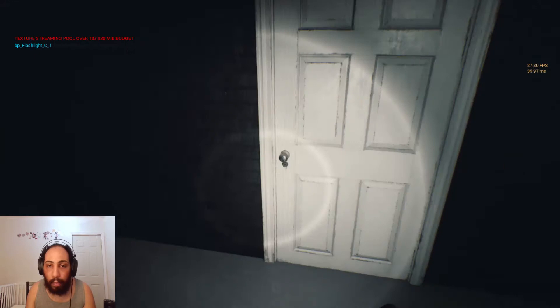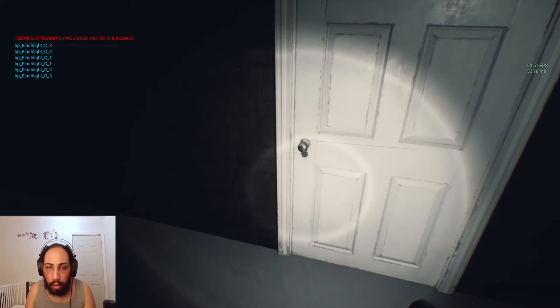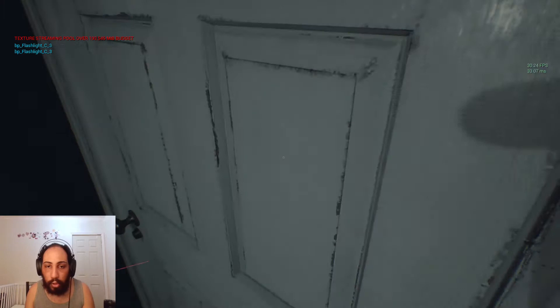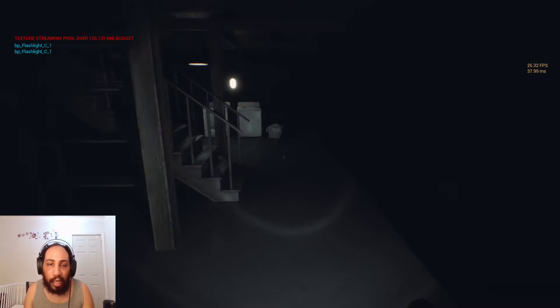Well, no collision. This door leads back upstairs. I guess you have to zap it and pull? I don't think she can open up this door. The collision in here is whatever. That's the basement door. There's the ghost again.